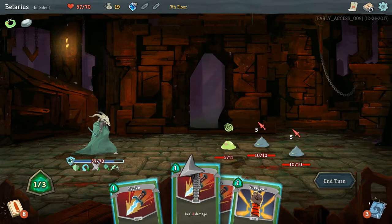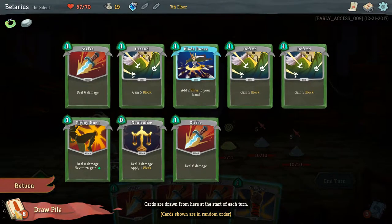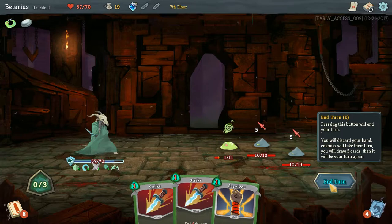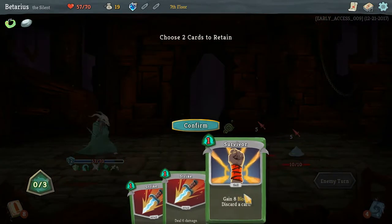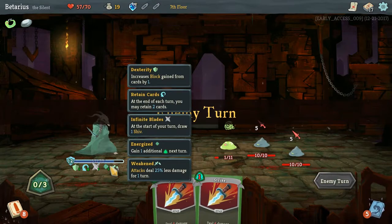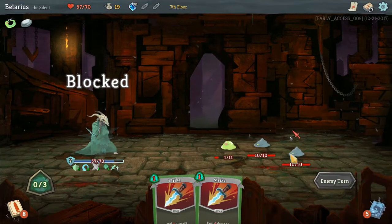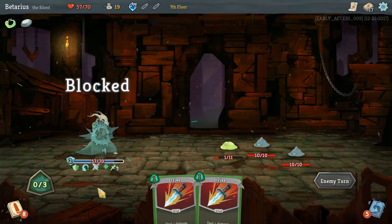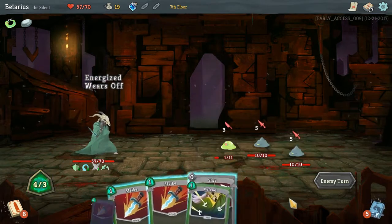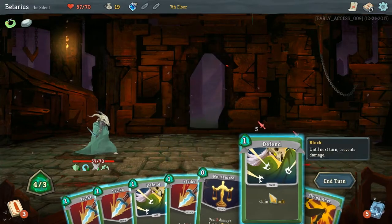I'm still weak, aren't I? Draw 3 cards — I don't have anything that would kill him, so I miscalculated that slightly. Retain 2 cards — just retain the Shivs. I'll take the weakened, but at least I'll block all the damage. Free Shiv — he's toasted.